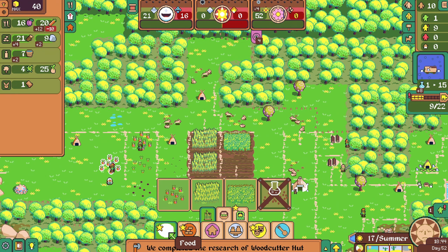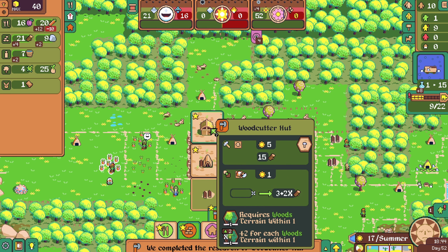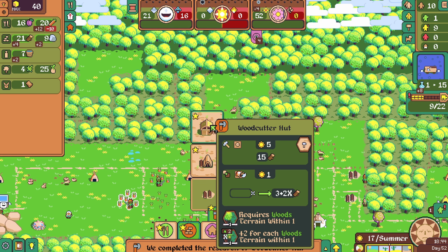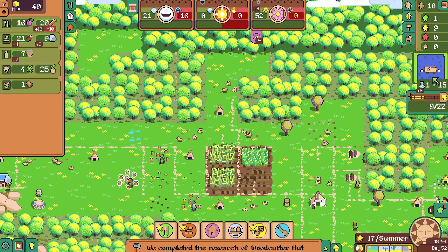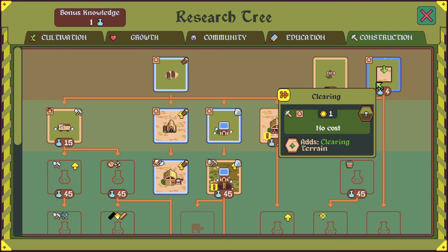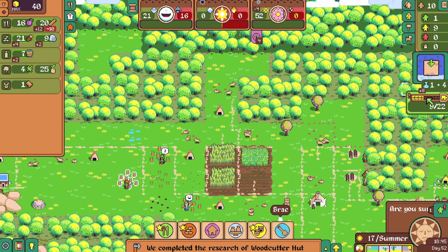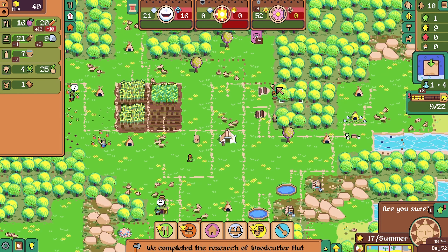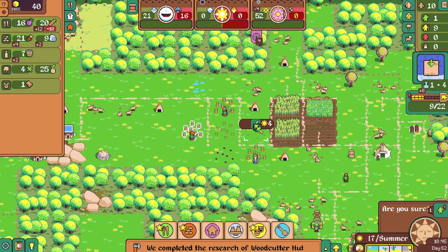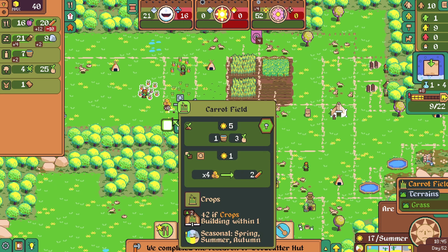Should we bother building the wood place right now? Fifteen wood — I can afford it. Let's construct it. Oh, you must first research clearing. The surplus research will end up... hold on, I still have an extra worker. But yeah, the extra research will go into the next thing anyway.